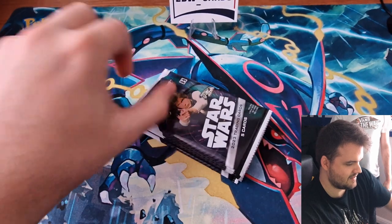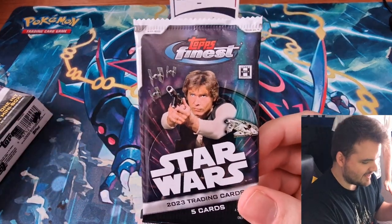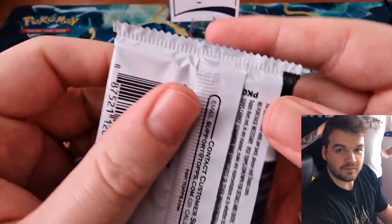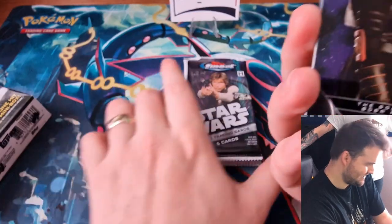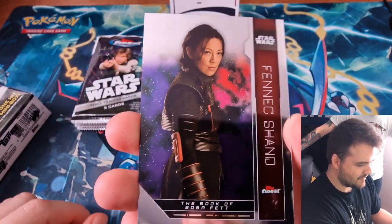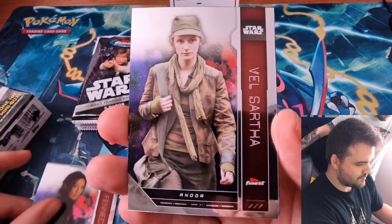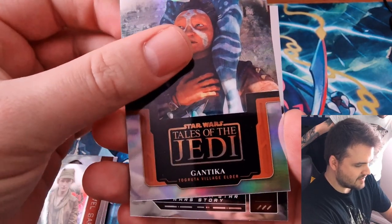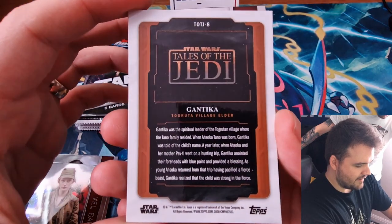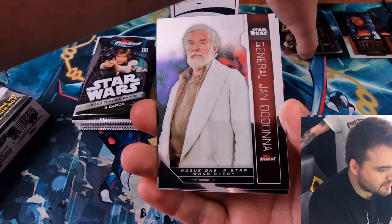Get this box open. We're going to take it steady. So, some base cards. Velsartha from Andor. We have a Gantika from the Tales of the Jedi series — that's an insert. So clean, very very clean. These are very, very warped. That's what happens with Chrome.